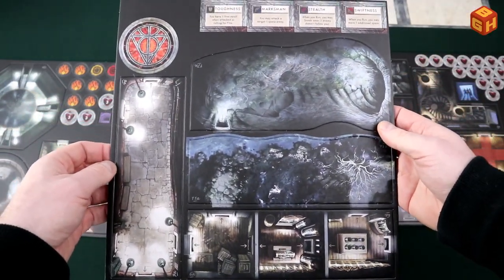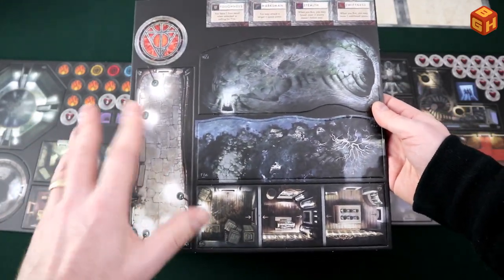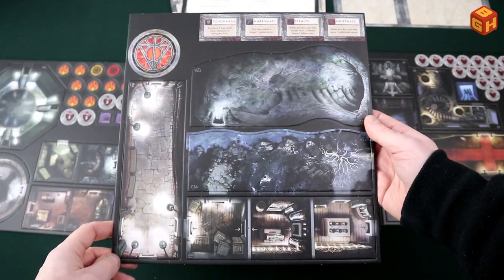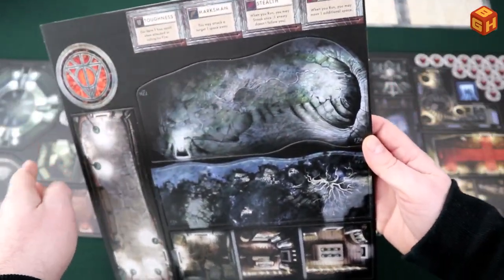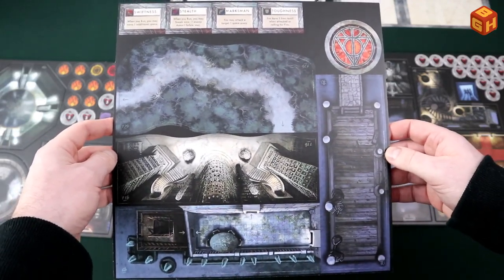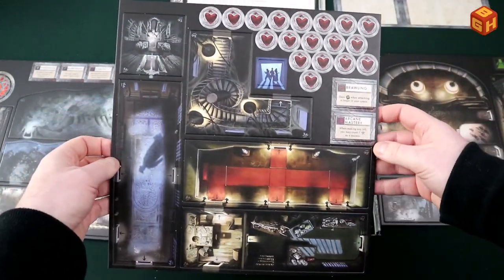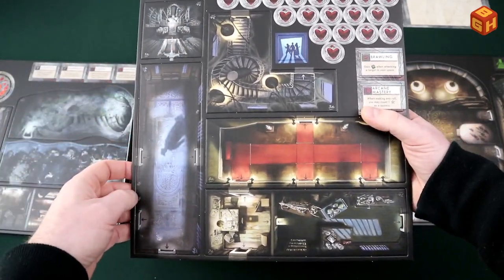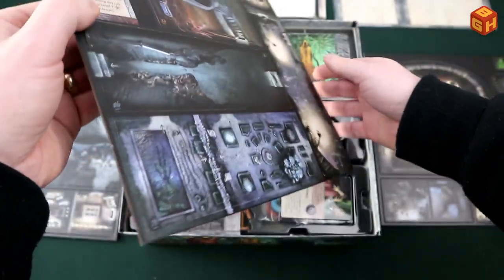Here's the second punch board with more tiles. They kind of remind me of Mansions of Madness, since it's set in the same 1920s setting with inside and outside locations — interiors and exteriors. There are some tokens on top as well, with skills. Really cool — I like the artwork, very creepy and gloomy. The third punch board has lots of heart tokens, more skill tokens, more rooms and corridors, and a staircase. I'm really liking the look of those — also double-sided.